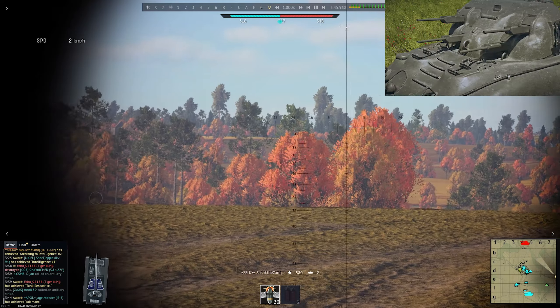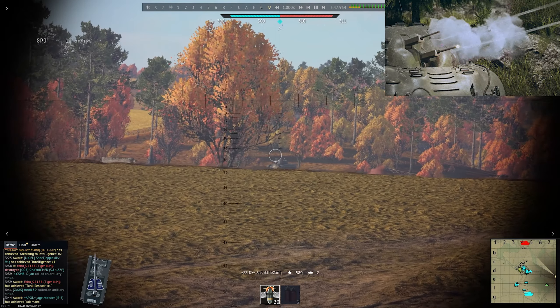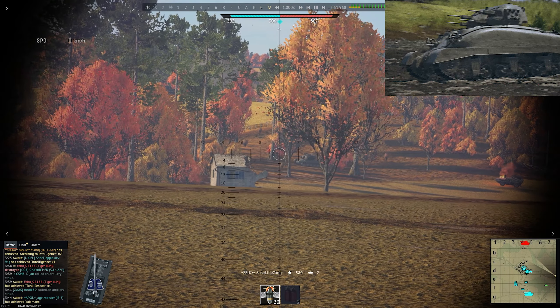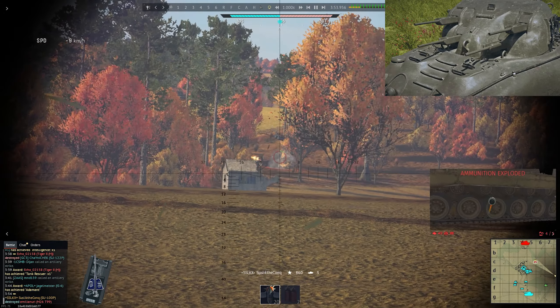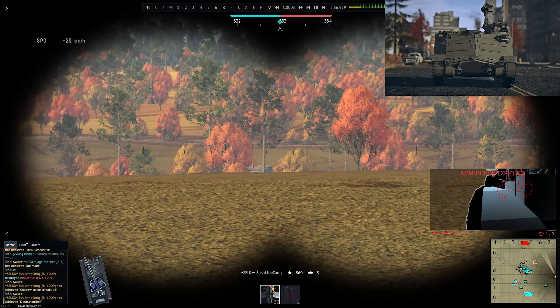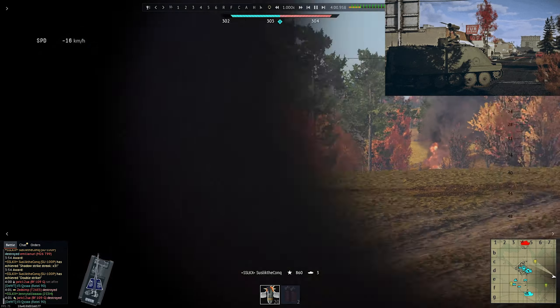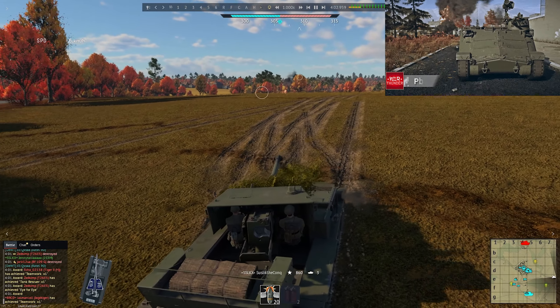That means the minimum BR could be 5.0, which is basically where Ostwind 2 is right now. Also not sure about the third rotation — could be slow. Next one is the PBV 302 BILL, a light tank for Sweden at rank six with a 20mm autocannon and ATGM.